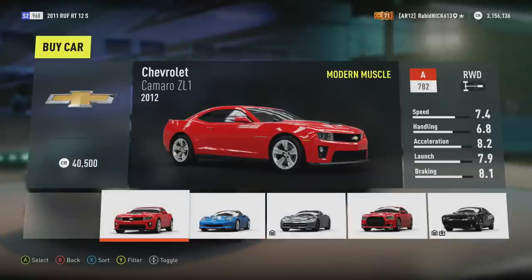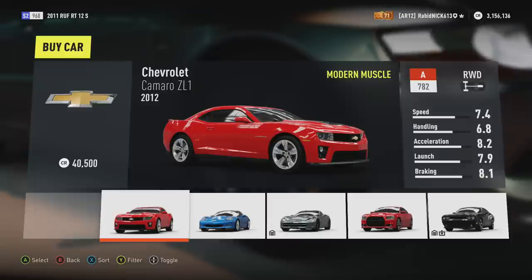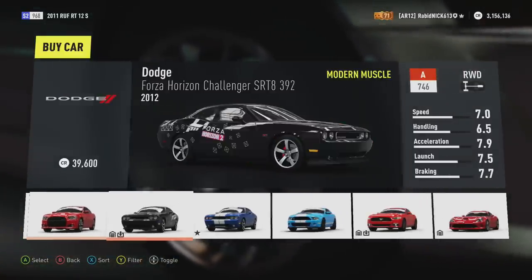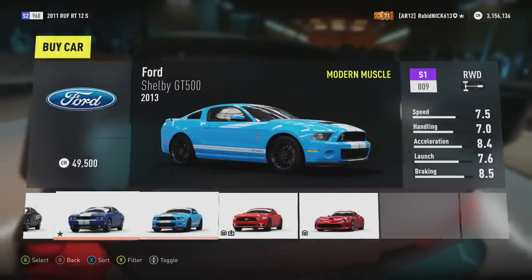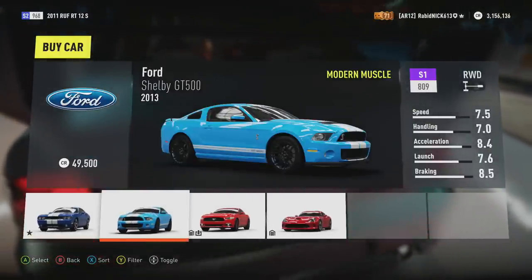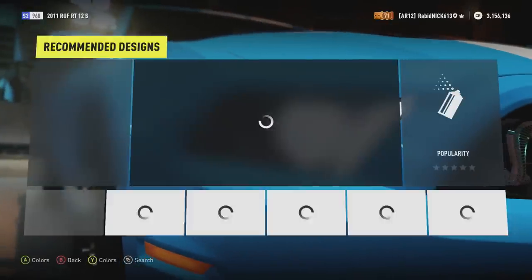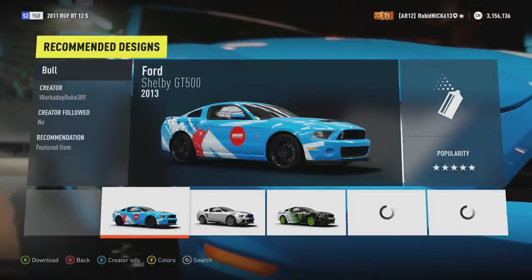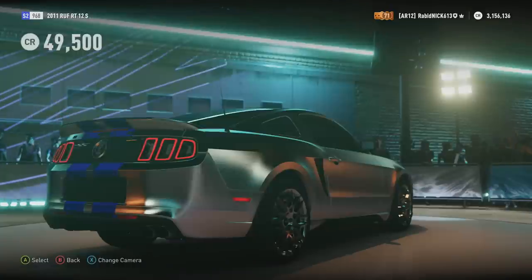So we need ourselves another modern muscle car. Last episode after we used the C7, I said we would use some other muscle cars because I know a lot of you guys wanted to see them. I really want to go with this GT500 — I know it's a freaking beast — so I'm gonna go with the GT500 for the first one, and let's say a Camaro for the second.